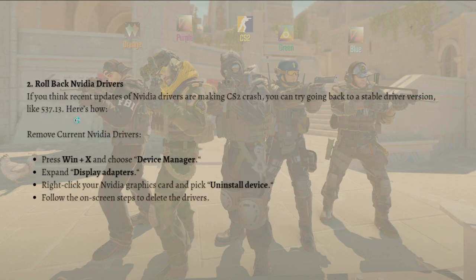Next, you can try rolling back your NVIDIA drivers. If you think recent NVIDIA driver updates are making CS2 crash, you can go back to a stable driver version like 537.13. To remove the current NVIDIA drivers, press Windows + X, choose Device Manager, expand Display Adapters, right-click your NVIDIA graphics card, pick Uninstall Device, and follow the on-screen steps to delete the drivers.